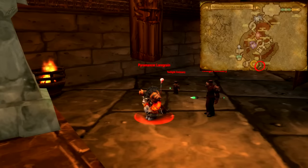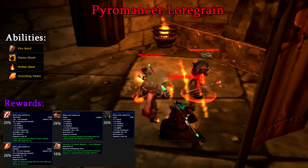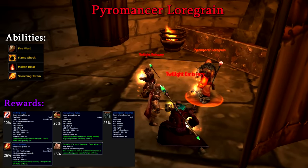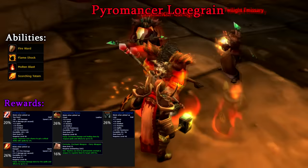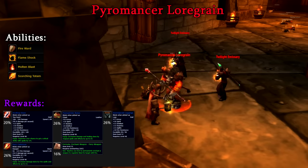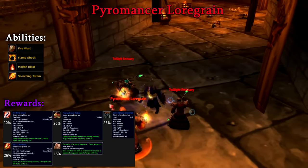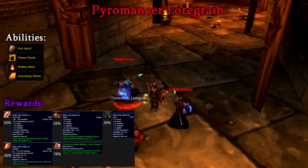Moving on up the stairs after the arena, we can encounter the sought-after rare Pyromancer Lorgraine, who drops the recipe for Enchant Fiery Weapon, so some people repeat runs just for him. Lorgraine and his two Twilight Guards are quite easy, all three being casters with fairly low health pools. Do your best to interrupt them, but healers should know there will be a heavy burst of damage from three fireballs hitting at once. Lorgraine himself drops a Searing Totem which you should hit to reduce damage, also casts a Molten Blast (just a fireball), and uses Flameshock. Lastly, he has a Fire Ward which only blocks fire damage, so keep that in mind especially if you have a fire-based damage rotation.